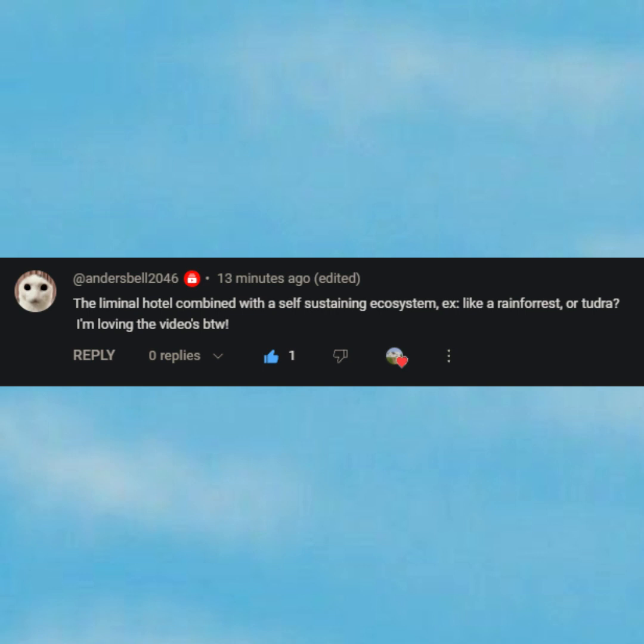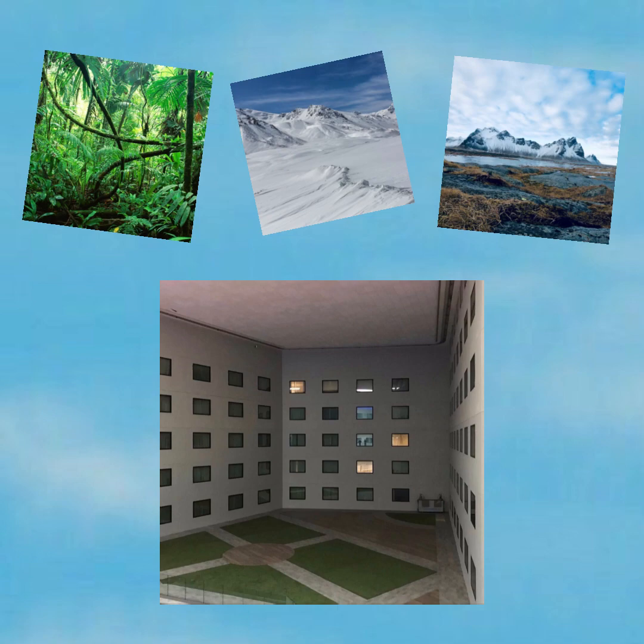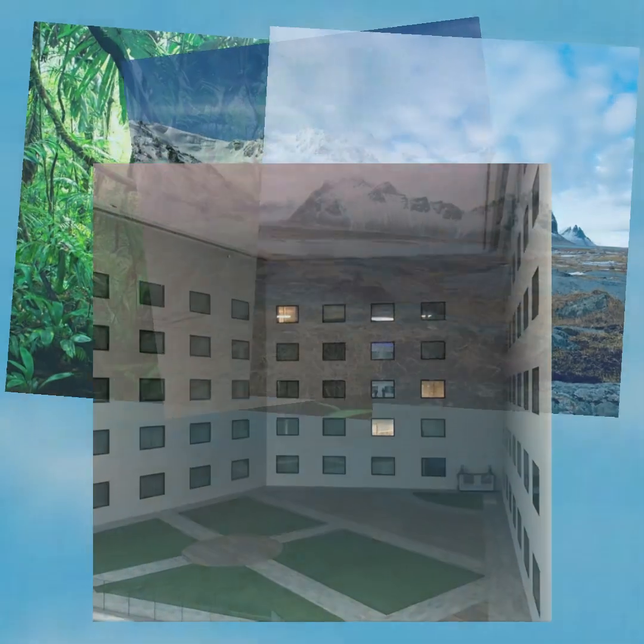So this user wants to see the Liminal Hotel combined with self-sustaining ecosystems like a rainforest or a tundra. We'll take these images and combine them with the Liminal Hotel using AI. Let's see what we get.